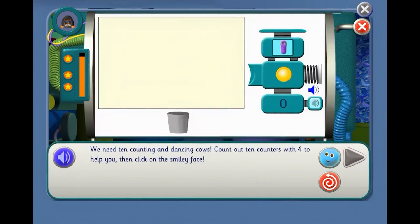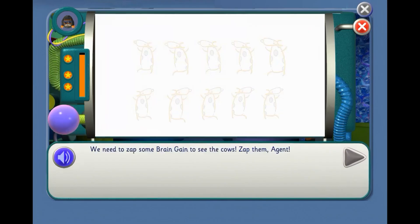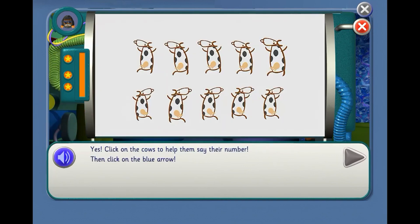We need 10 counting and dancing cows! Count out 10 counters with 4 to help you. Count with 4, Agent. 1, 2, 3, 4, 5, 6, 7, 8, 9, 10. That's it! We need to zap some brain gain to see the cows. Zap them, Agent. Yes! Click on the cows to help them say their number. Say the numbers like cows, Agent!